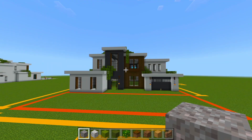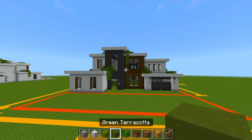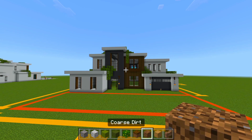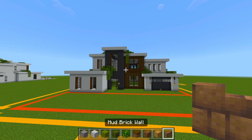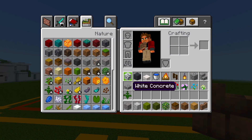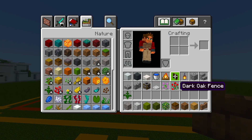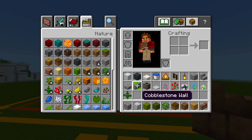I gathered up all the blocks we're going to be using: gravel, diorite, lime and green terracotta, jungle leaves, some podzol, coarse dirt, some stripped jungle wood, mud brick wall, white concrete, grey concrete, smooth quartz slabs, a bucket of water, campfire, dark oak fence, lantern, cobblestone, cobblestone stairs, slabs, cobblestone wall, smokers, iron trapdoor, and a bunch of different flowers for the garden at the front side of the house.